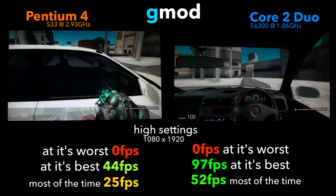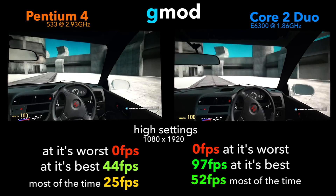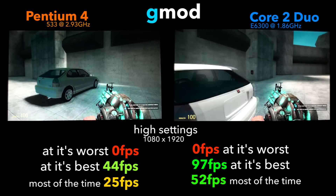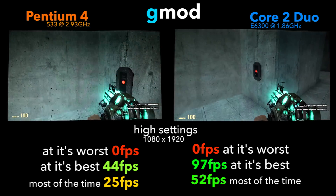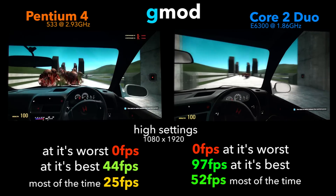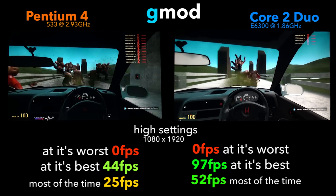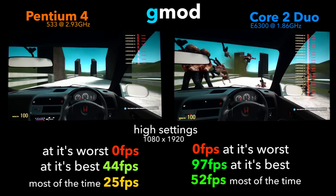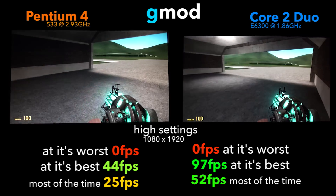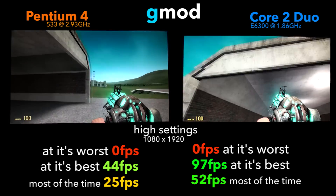In Garry's Mod at high settings at 1080p resolution, our Pentium 4 pulled 0 FPS at the worst and 44 at the best, mostly staying around a reasonably playable 25 FPS. I was able to crush some zombies and drive my car without too many problems, so if Garry's Mod or Half-Life is your thing, maybe a Pentium 4 might just be fine for you.